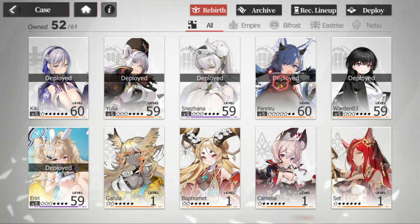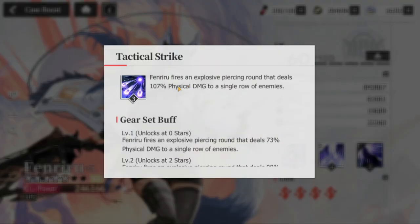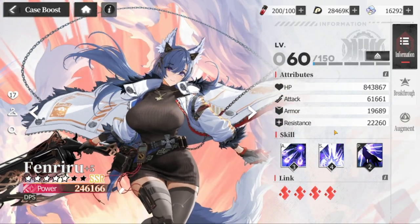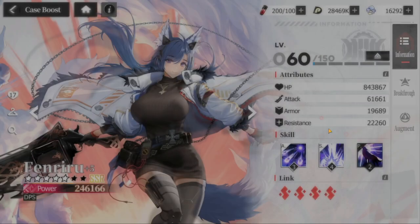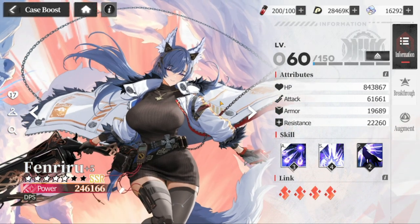Next is Fenriru — one of the best DPS options we have. She deals physical damage on a single row of enemies, 154 to four random enemies, and 45 physical damage to targets with HP below 50%, with an additional 20 hit applied to this attack. This used to hit all but now it's four random enemies — she still packs a punch. Her passive: at the start of battle, increases attack by 15% and armor and resistance by 15% for four rounds.